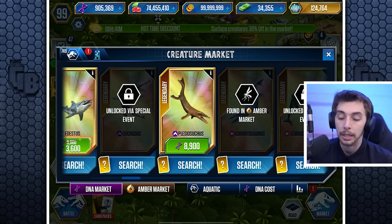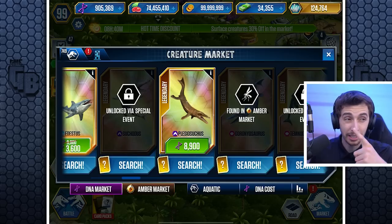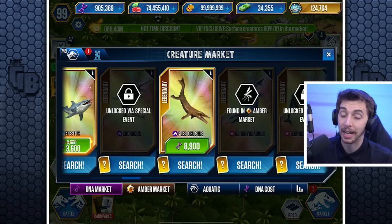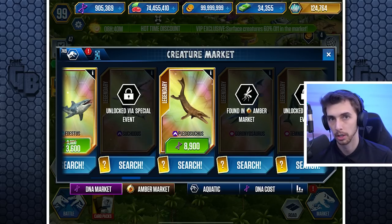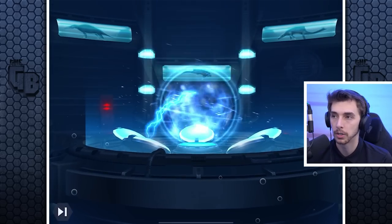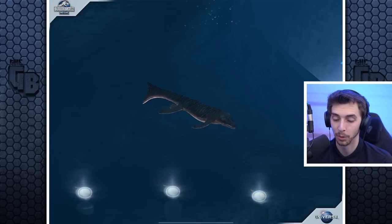Unfortunately 60% off, but I do have it. Now if we spend 15,000 — which is actually more than 90% off the offer — you don't spend any DNA. But I have 900,000 bucks, almost back to a million. We've got four free hatches, and if we click on this for instant hatch it's still 250 bucks — way better than 15,000 bucks.